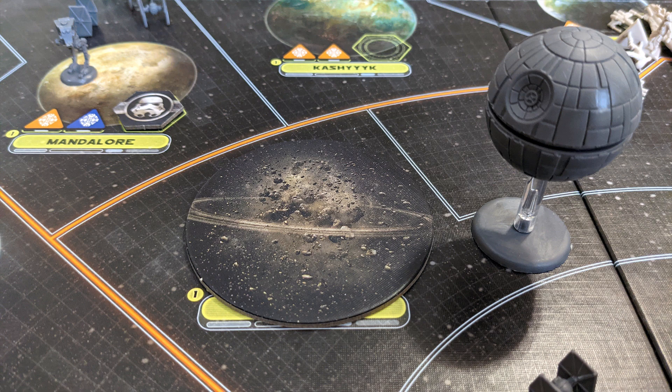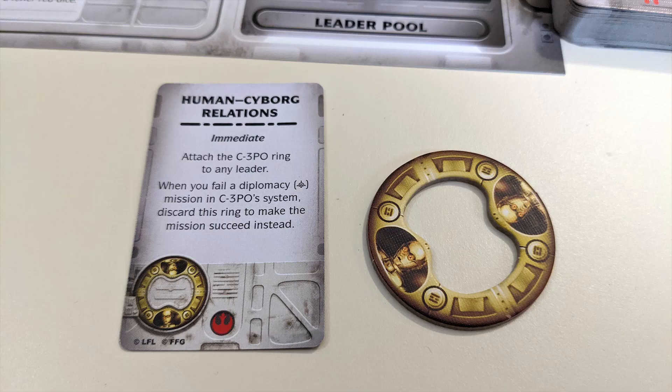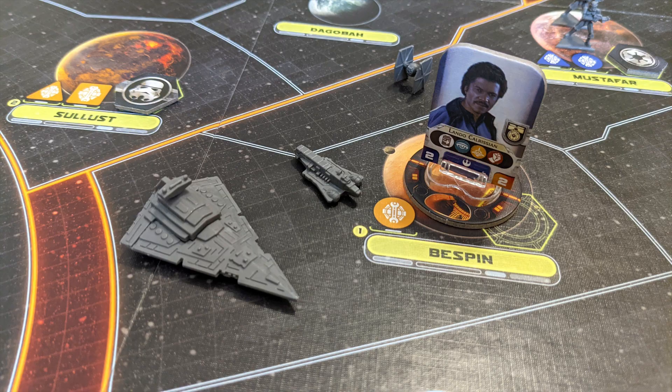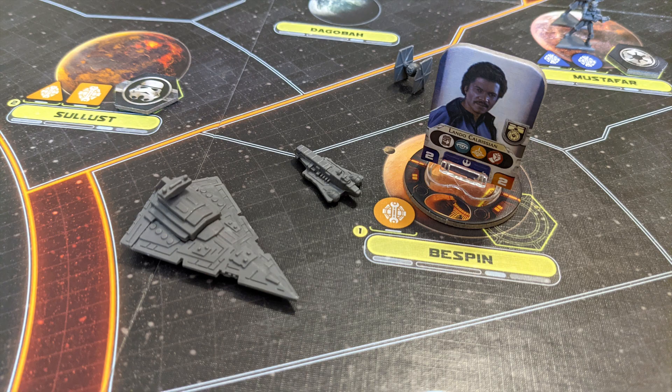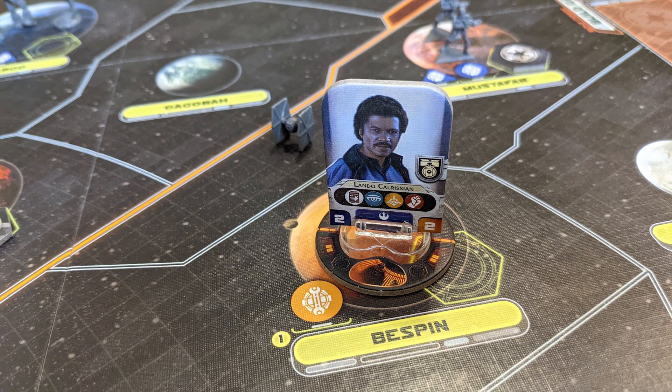Some cards have effects that apply attachment rings to leaders. If a Rebel leader is captured, they get a captured ring. The Empire can move them and interrogate them as mission cards instruct. This leader cannot return to their pool or be moved by the Rebel player, and they don't prevent movement during the command phase. If they're left in a system without any Imperial units, they are rescued immediately and the ring is removed.